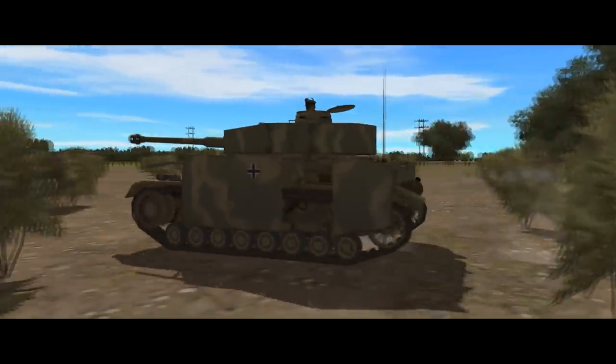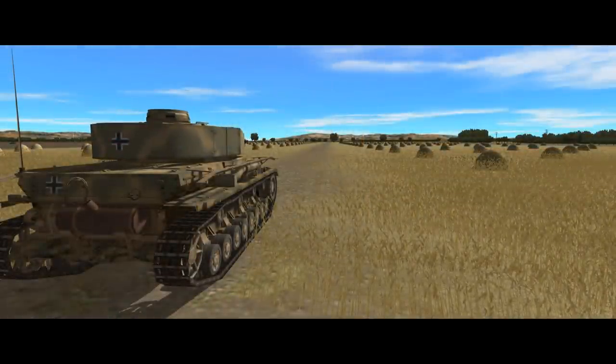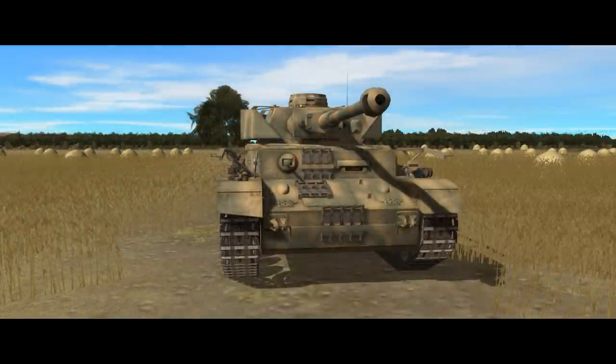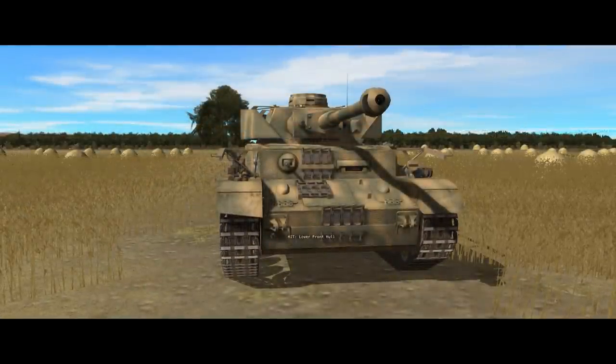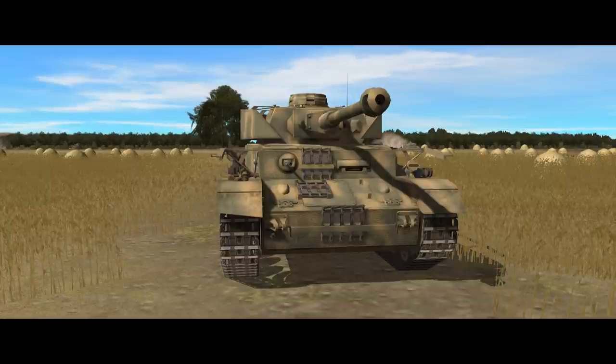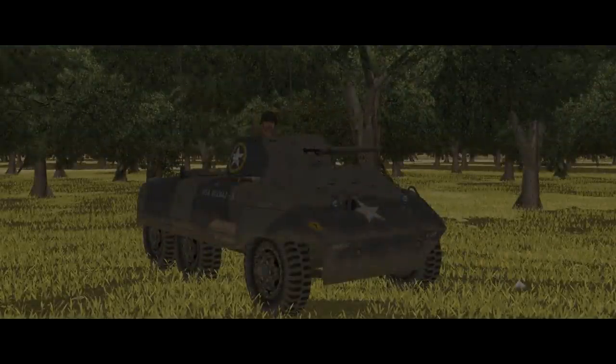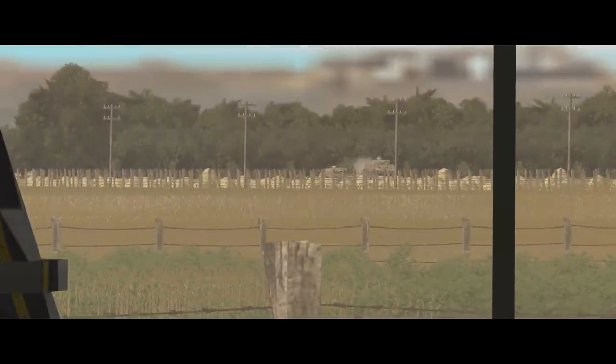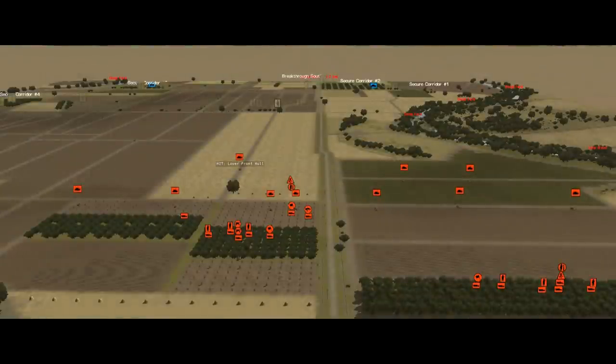Once the infantry has moved up, the tanks start to move out from the orchards into the fields beyond. This attracts the attention of something in the far right orchard, which lands a hit on the lead Panzer IV. The incoming shell pancakes harmlessly on the lower front hull - very reassuring, because a penetrating hit there would be likely to find ammunition stored beneath the turret. The offending enemy unit quickly resolves as an M8 Greyhound with a 37mm gun. This scout car isn't much of a threat to the Panzers, especially at this range against the frontal armour, but leading with the tanks and using them to screen the infantry vehicles is already paying off.